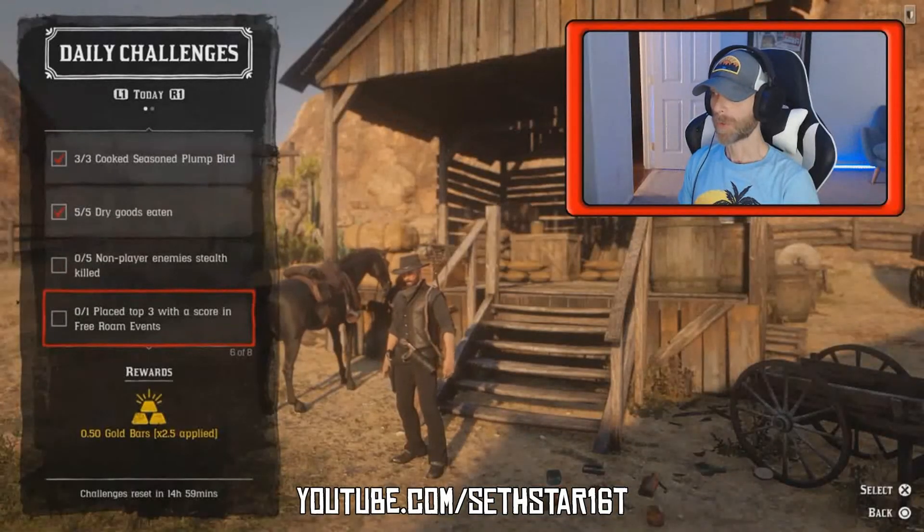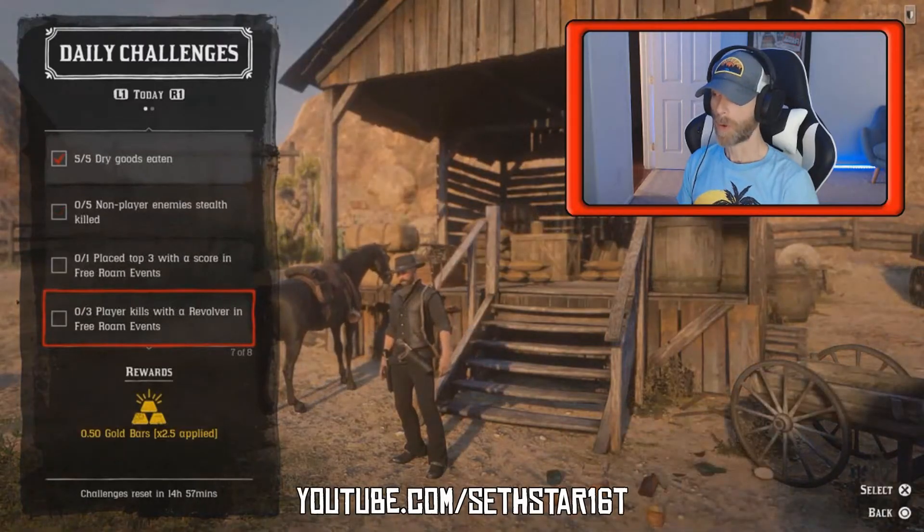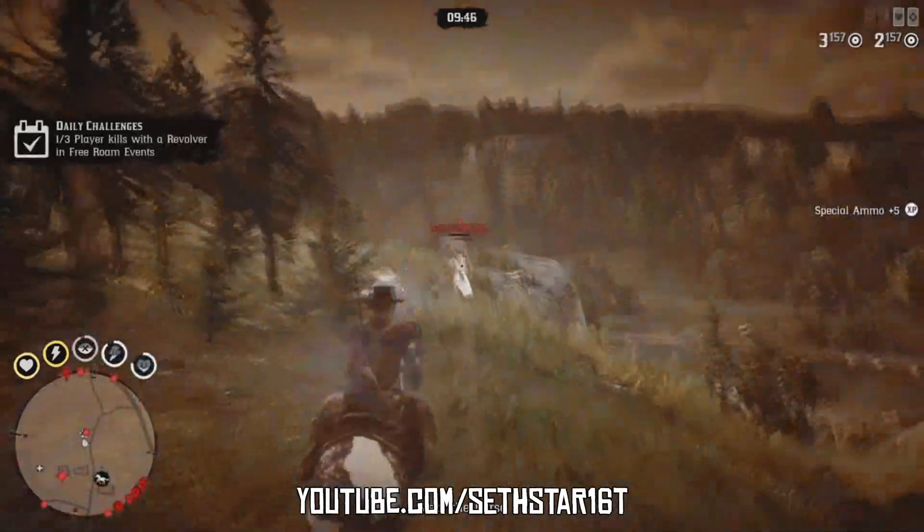Number 5: Place top 3 with a score in free roam events. Here's a free roam event schedule so you can play to your strengths. Number 6: Player kills with revolver in free roam events. Equip your favorite revolver and check that free roam event schedule one more time so you can plan your next 3 victims.